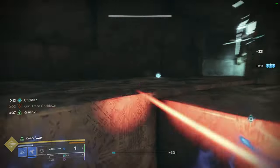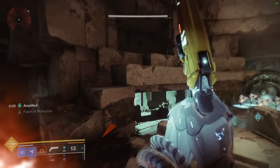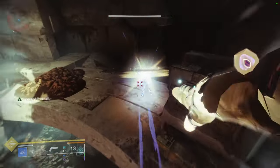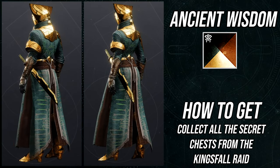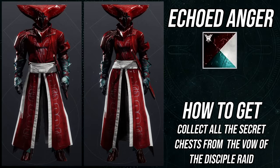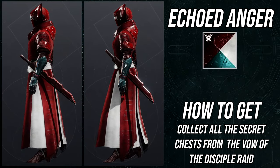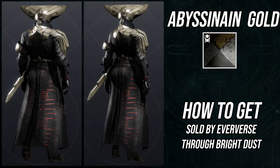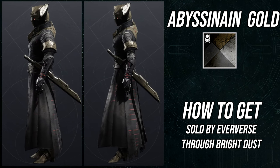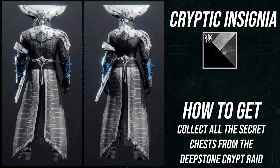I could bash the warlock armor for a while — that helmet alone I could talk about for 20 minutes, it's so terrible. The arms are decent, but they actually take the off-colors when shadering, which is a big bummer since the arms are otherwise pretty cool. Other than that, everything shaders pretty well — helmet, chest piece, bond, and boots all change to expected colors. When it comes to shadering it's actually good, but as an actual armor set it's a terrible missed opportunity.